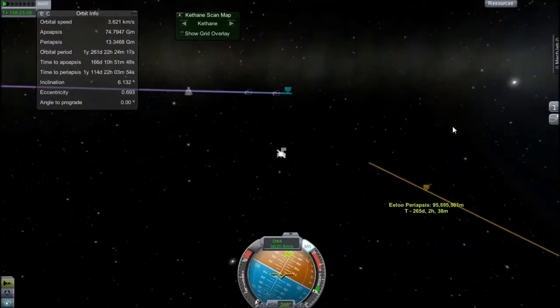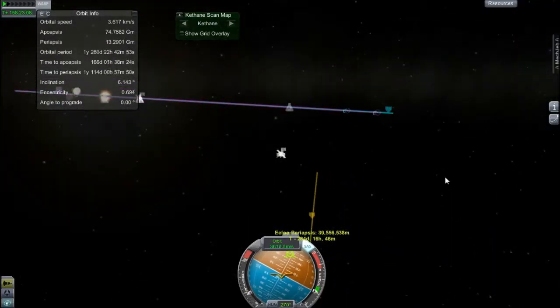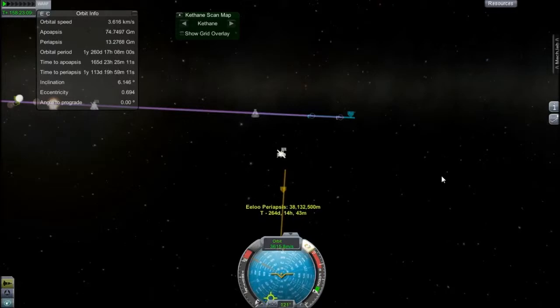So I've still got my two encounters and I think I've figured it out by this point. I'm having problems because I'm trying to focus on ELU and set up a maneuver node, but that didn't go very well, so I decided to just eyeball it — because I kind of understand the navball now.